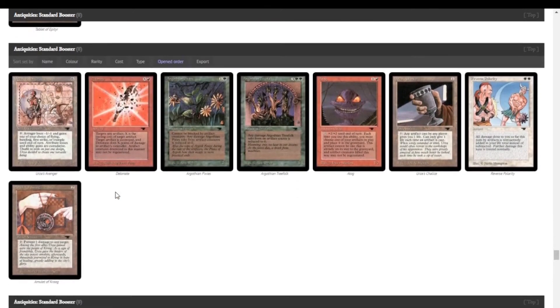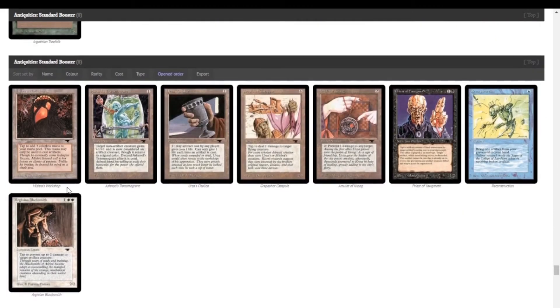I'm kind of hoping to see a Golgothian Cyclops or a Power Artifact soon. Mishra's Workshop! Yeah, we're definitely making an artifact sac deck.